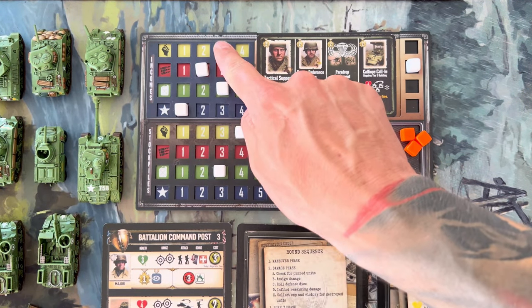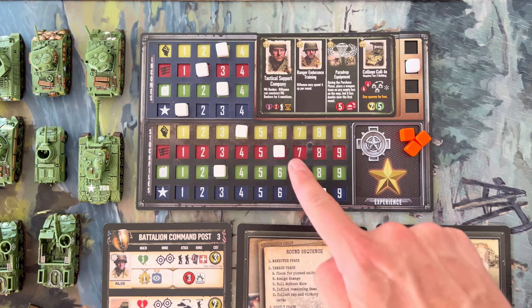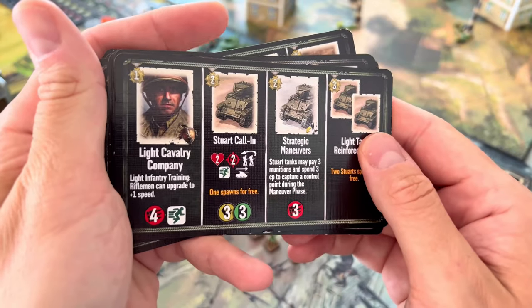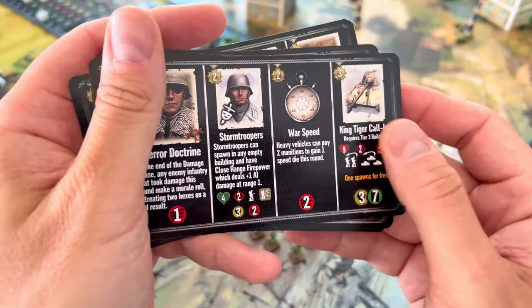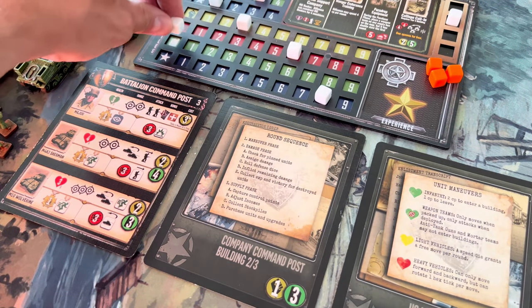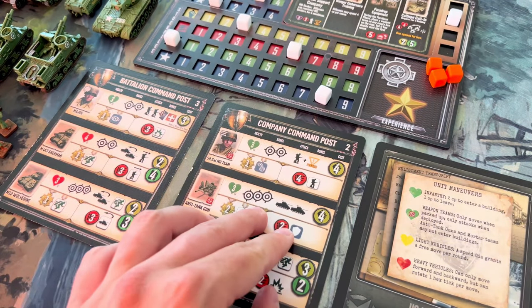At the start of the game, each player will receive a dashboard to track the current resources, income, victory points, and experience points. On the dashboard you will also find space for your commanders. Depending on which one you choose, it will greatly expand your strategic options. Much like in the PC game, you will also have a chance to expand your base to gain access to new units.